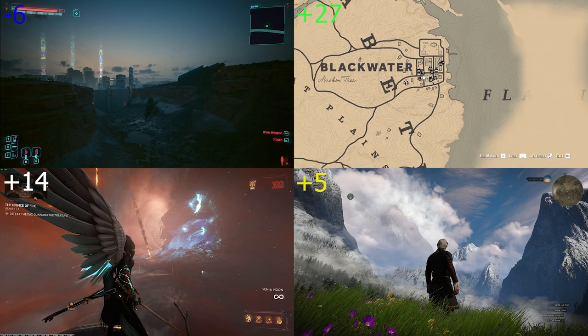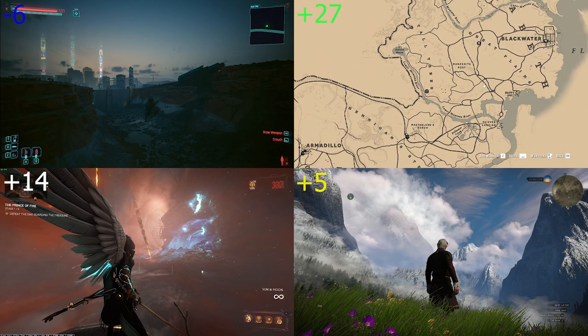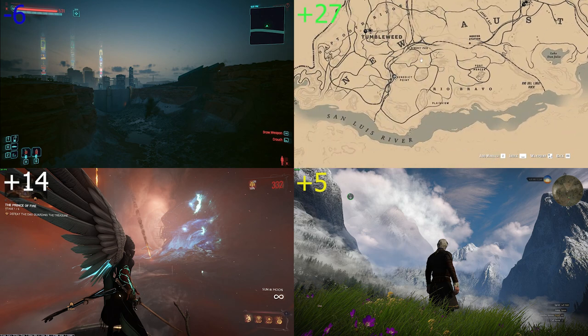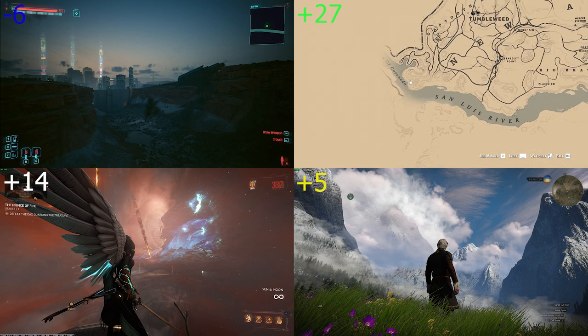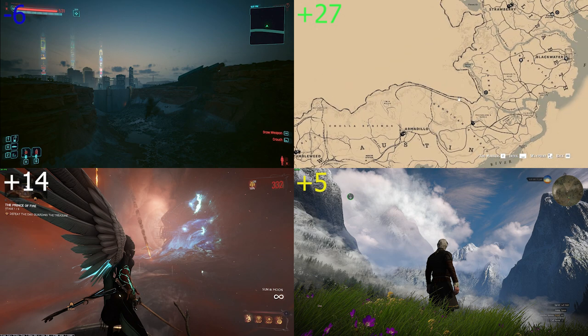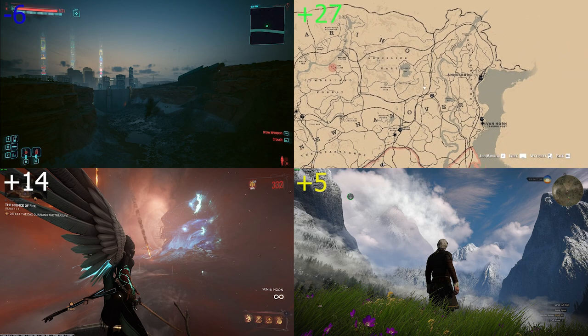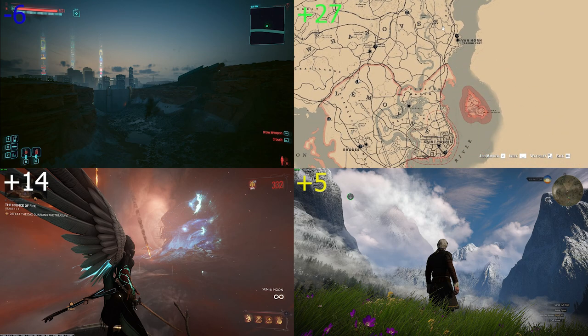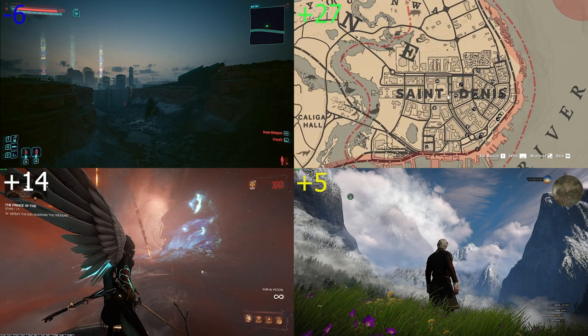The map in Red Dead Redemption 2 is actually topographic, which is an interesting touch, but outside of that it's pretty much standard in every aspect. Controlling the map and its legends is normal, it shows you everything you need. Zero points — a plain 2D map with everything that should be there.